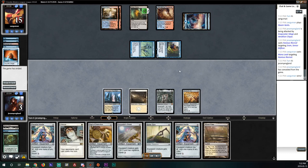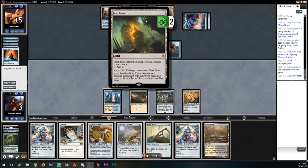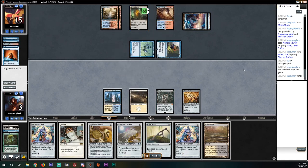Our opponent did exactly what they needed to do — they countered the appropriate spells, had removal, and had a threat we couldn't deal with in Blast Zone. That's how you beat this deck: you need to present a situation where your opponent can't start going off. If you stall your opponent out you will win, because all of the cards in this deck just do nothing on their own.